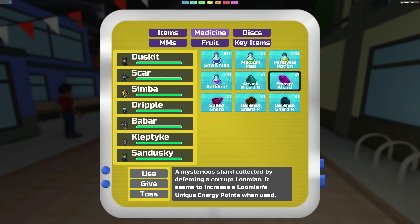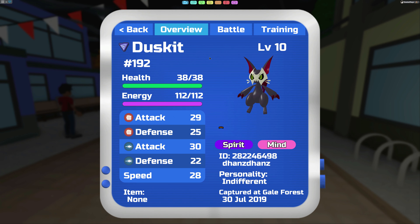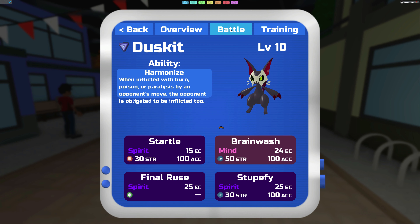Let's use one of these as an example. First we're going to look at this Duskit we have here — it's at level 10, indifferent nature, a little big. Shout out to Dance Dance who gave it to me during a live stream. Its special ability: if inflicted with burn, poison, or paralysis by an opponent's move, the opponent is obligated to be inflicted too. Nice little special ability.